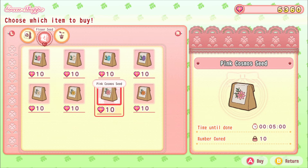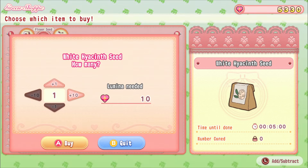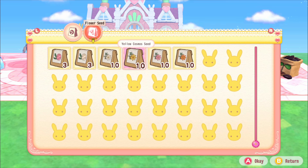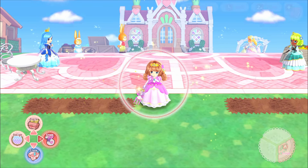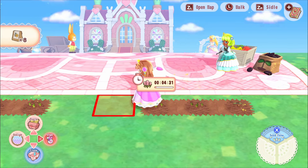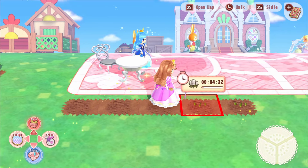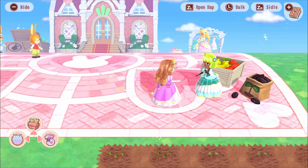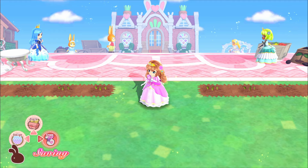The seed shop has flower seeds - I was right! They cost 10 lumina each. I love that you can just buy pink flowers. I'll buy some pink hyacinths and light ones too. Turns out I already had a bunch of flower seeds in my inventory and they didn't tell me that either. After hoeing the ground I can plant the flowers. I'll plant some yellow cosmos as well - they'll take five minutes to grow.